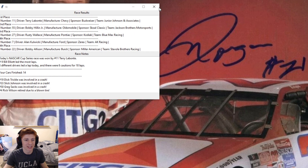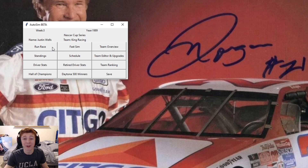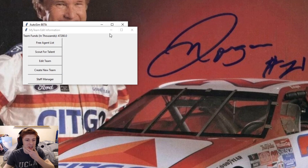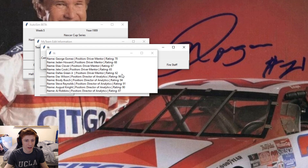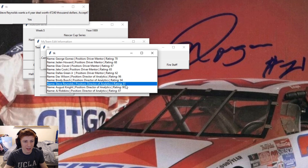And we'll just run some races here to make a little bit of money. We go 14th in race two and then a nice top 10 to get our season started. Kyle Petty is driving the number 21 for the Wood Brothers. I don't think I can think of anything better than that. Go 15th there in race four. And then at race five, we come home in 12th. So let's take a look at the team here at $47,000 in the bank. I think what we're going to do is try and get either Aero or Pit Crew upgrade. So let's hire staff. I want to say director of analytics would be Aero. He's not interested in signing.